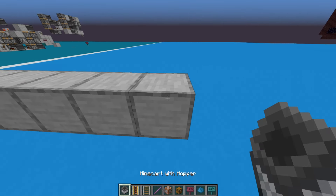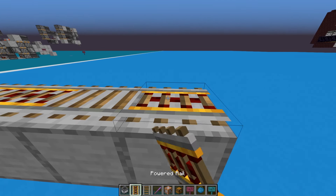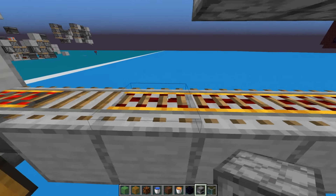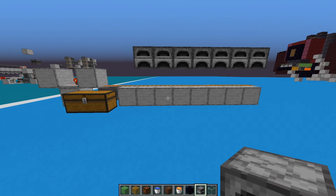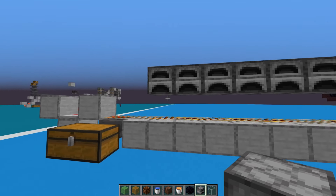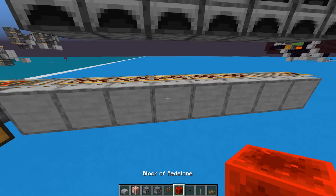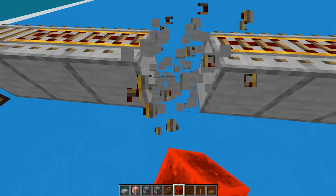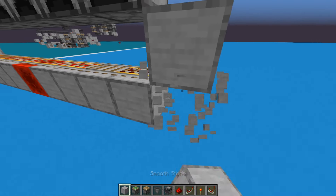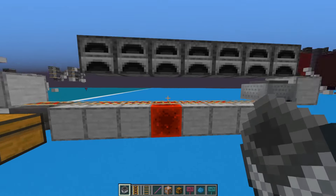Put some powered rails here. If we get a stack of stuff in the minecart, the minecart will stop here until it's completely unloaded, then it'll keep going. Put a normal rail here, then go one, two, three, four, five blocks, put five powered rails, two more, then a rail and another powered rail, then put our furnaces on top. Don't make this more than seven — there's a bug with the hoppers where it won't use one of the furnaces.